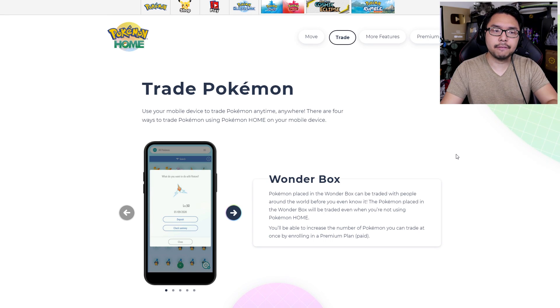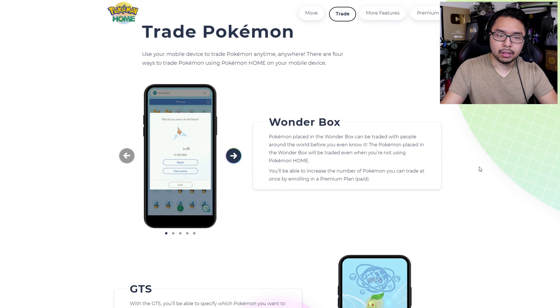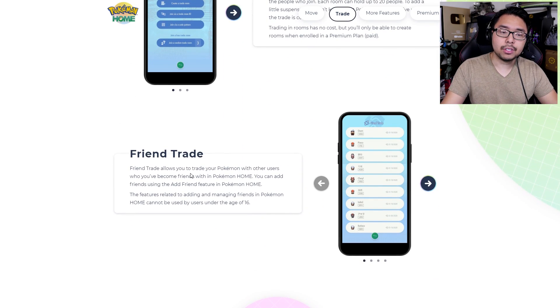The next page highlights the various features of Pokemon Home. There's information about the Wonder Box, the Global Trading System, and Room Trade. For Friend Trade, any Pokemon Home user you add as a friend you can trade with more easily, and this is a feature that's available for both Basic and Premium users. So at least there's that.